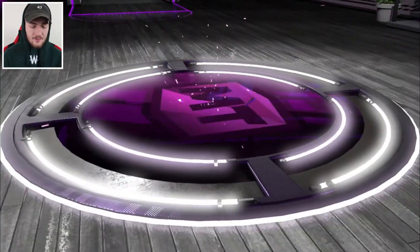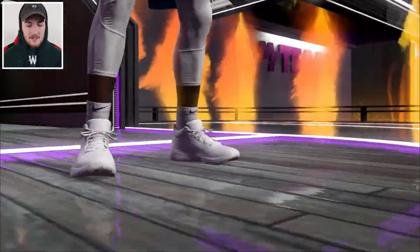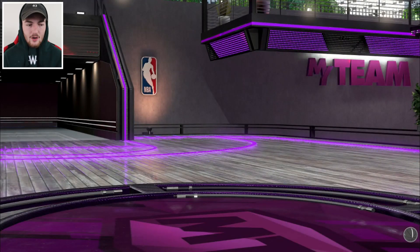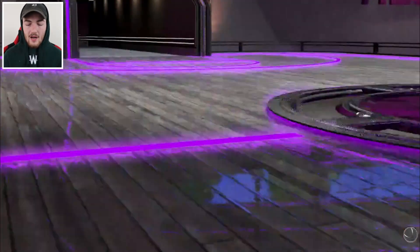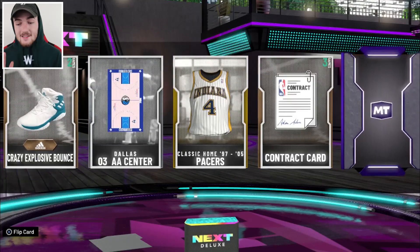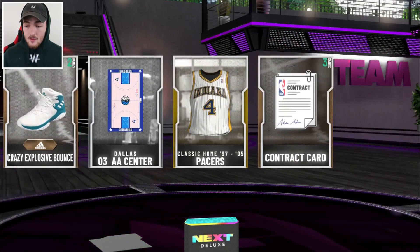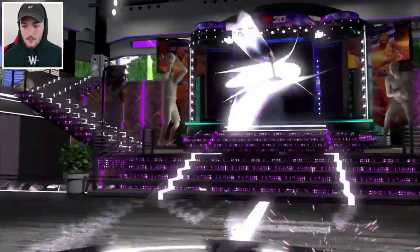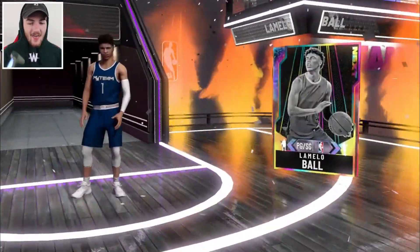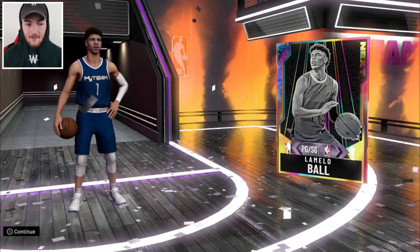Third opal pull in this video — can this one please be LaMelo Ball? It's a power forward, so we already know it's not LaMelo. I'll see how much MT I've got; I want to keep 300K so we're safe for another pack opening, and I'll sell these opals and whatever else I got. We open up one more pack to finish it off. In my original pack opening I pulled 10 galaxy opals, and we've already pulled four in this video — that's actually a W. The new pack opens — it's a point guard. Please be LaMelo. That is LaMelo Ball! We do end up pulling another one — that is my third galaxy opal LaMelo Ball that I have pulled.